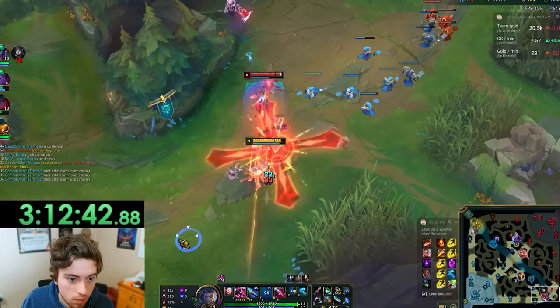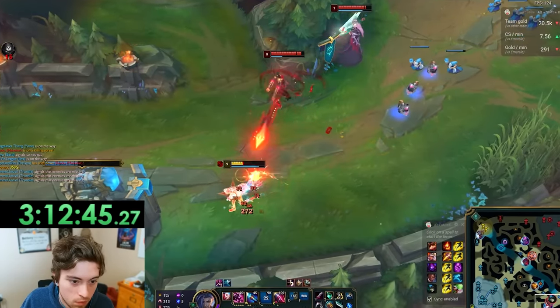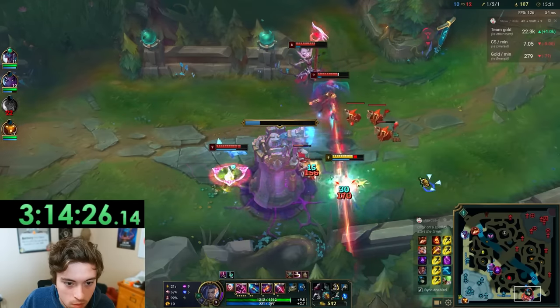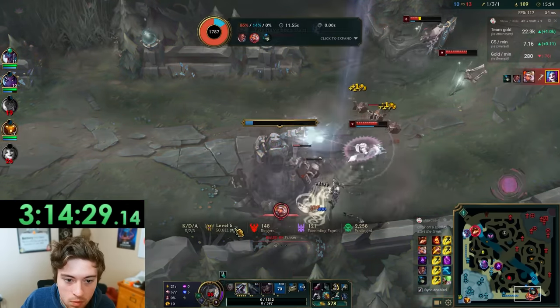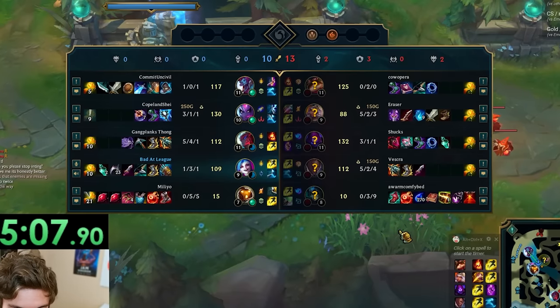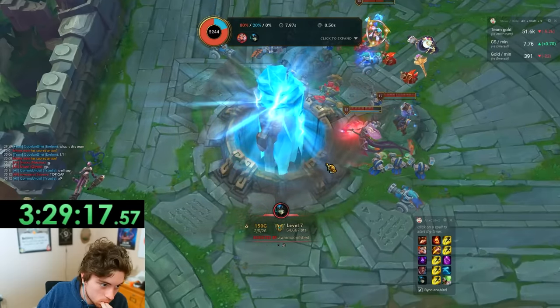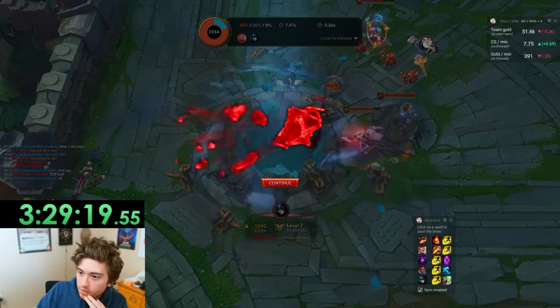To make matters worse, I did not respect Lucian's early damage at all. And for the cherry on top, my Bard spent most of the game roaming and just left me to die under tower multiple times. And after all that, Bard still had more deaths than me. This game was super tilting, so I'm just going to move on.